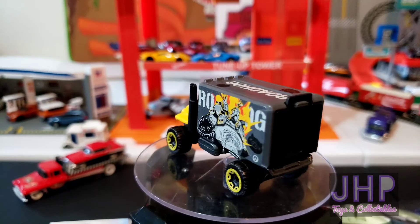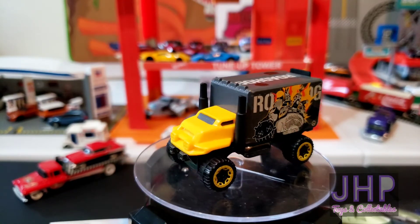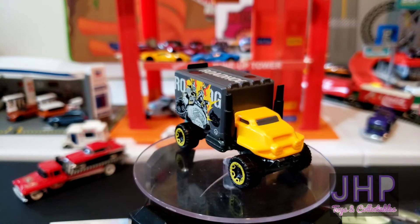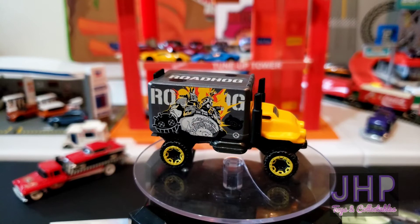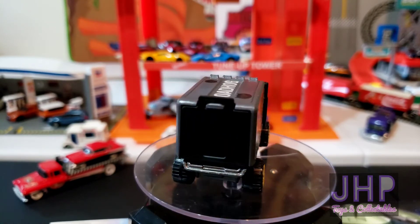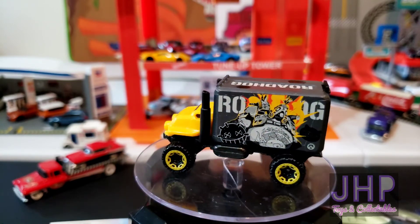The Baja Hauler is a big old box truck with a metal silver base, a plastic yellow body, and the box on the back is plastic as well. It's covered in tampos to represent the character of Road Hog, and as stated, the back opens up — though sadly it is not big enough to put a car inside.